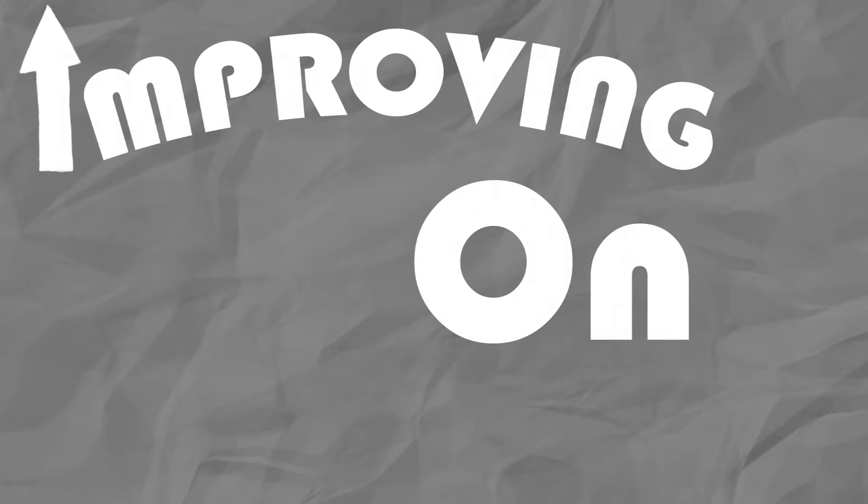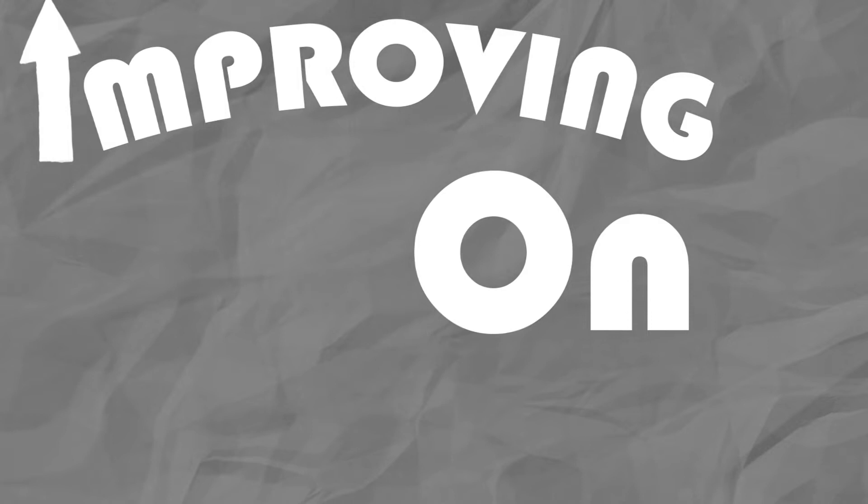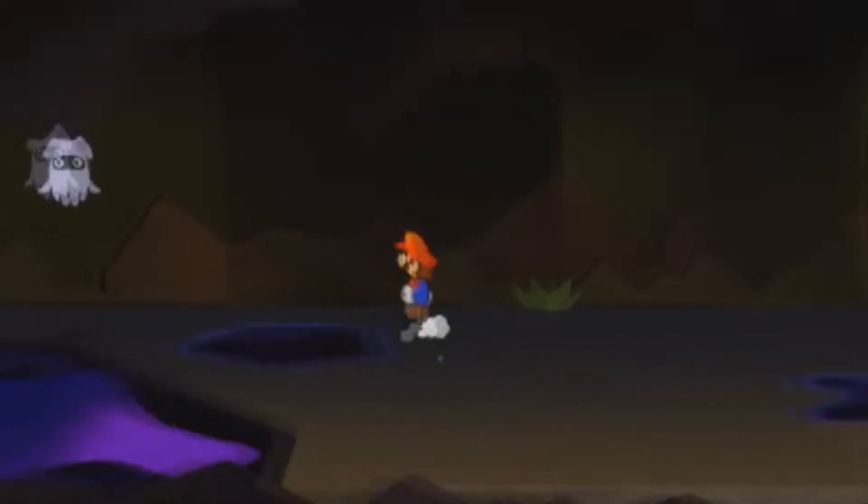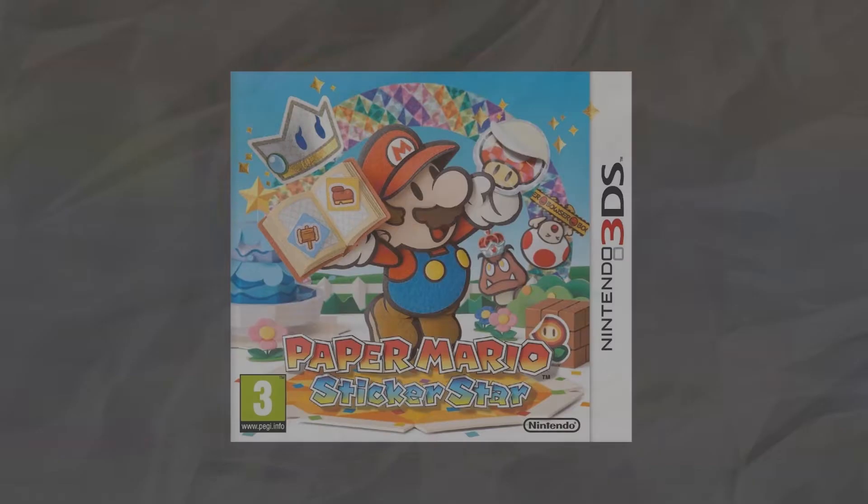Welcome to Improving On, a potential series in which I examine the game design problems some video games have and, you guessed it, improve on them. Today we have Paper Mario Sticker Star. I'm not going to beat around the bush here. Despite me having childhood memories with this game, it's not good. Far from it, actually. It suffers from terrible game design, which is a hard thing to fix for obvious reasons. You can't just redesign a game that already exists. Or can you? That's right, in today's video, I'll be attempting to fix Paper Mario Sticker Star. God have mercy on my soul. Trust me, it was hard. But nonetheless, let's get started.